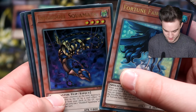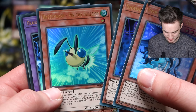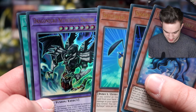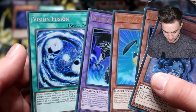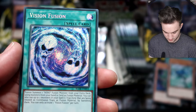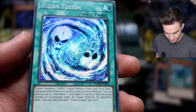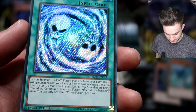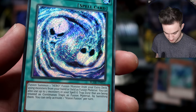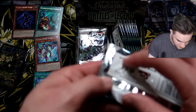Fortune Fairies — new archetype in here. Shadow Square Master, some Shadow cards, Battle Loss, Pin the Bullseye, Dragon Necro, Nether Soul Dragon — he looks pretty cool. Vision Fusion — that looks pretty cool as well, look at the skulls on there. Fusion Summon one Hero Fusion Monster from your Extra Deck using monsters from your hand or field as Fusion Material. There's another Secret Rare.